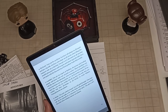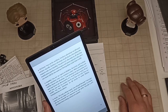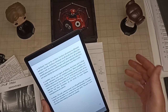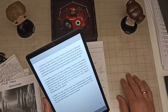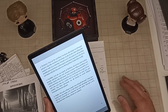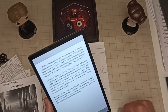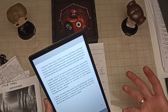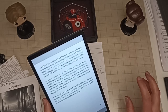The Gambler background: you're an expert at bluffing, deceiving, and reading people, and you know your way around a casino. When gambling you roll with advantage, your winnings are increased by 10%, and your losses are decreased by 10%. So if you wager 500 and win, you get 550 credits; if you lose, you only lose 450 credits.